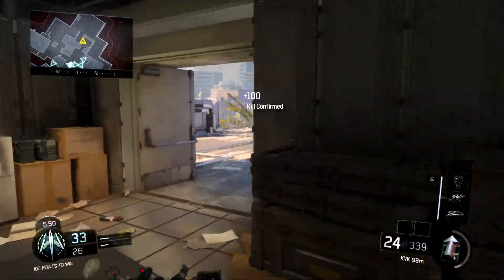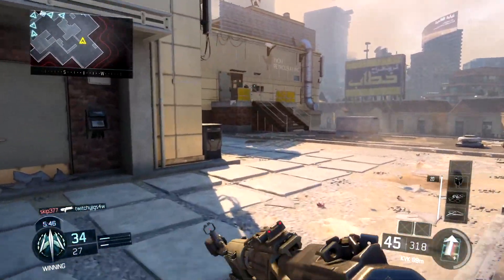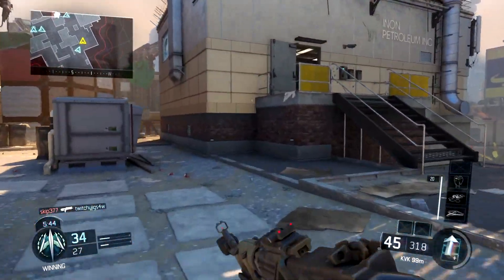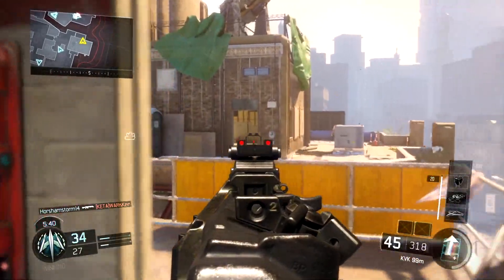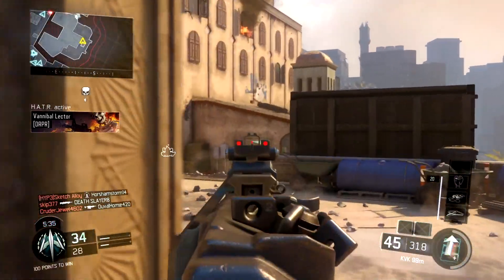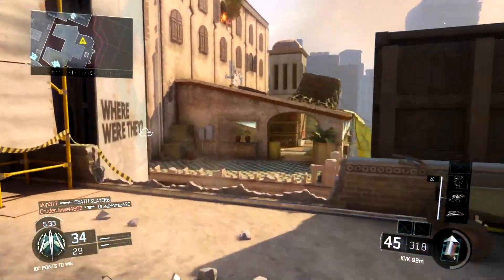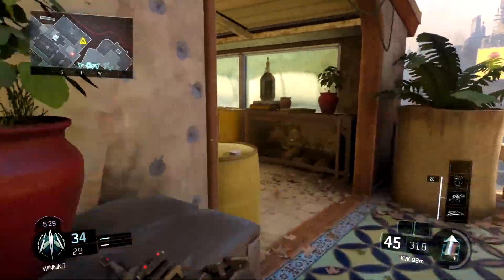For perks I'm running scavenger, fast hands, afterburner, and attack mask — so five perks and three attachments. I'm running scavenger because I don't really like going without flat jacket, but I really just wanted to make sure I had enough ammo to use this gun for the majority of the nuclear and show you guys a clean gameplay with it.